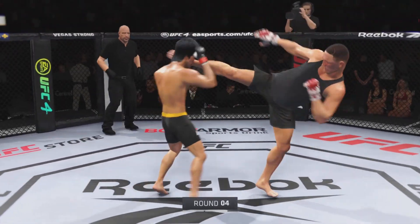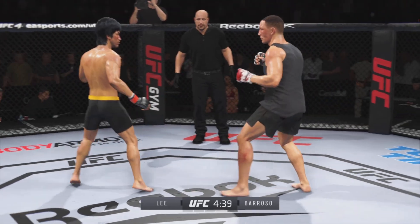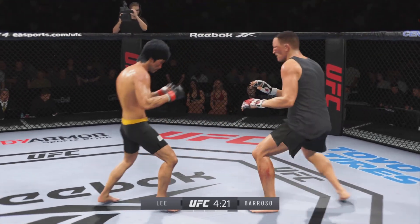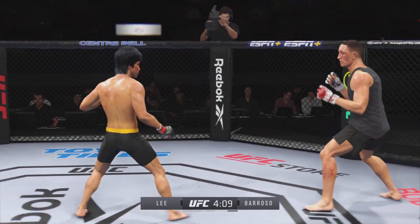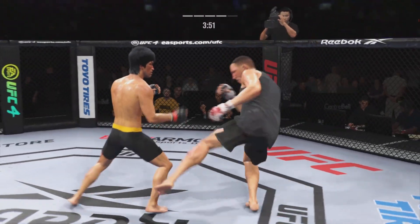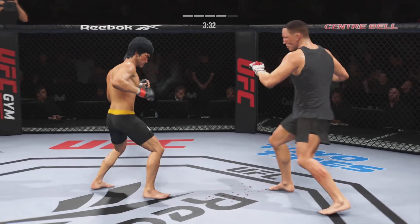Let's go guys — fight! That kick blocked by Lee. Let those hands go. Starting to do some really significant damage to the body here. Another strike lands. Keeps going back to that jab, keeps throwing that jab, but unable to land. Way to hide that leg kick. Great punch landed with so much power. Head kick lands — he's hurt.